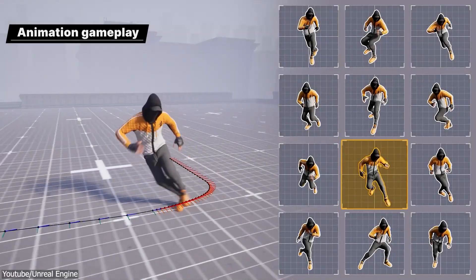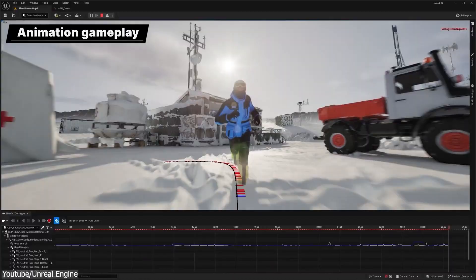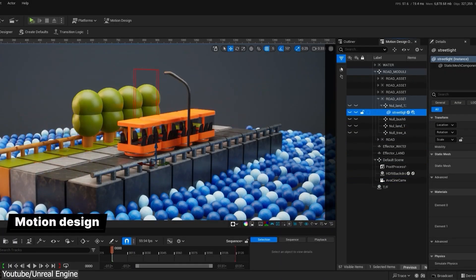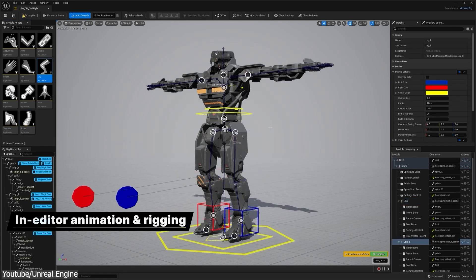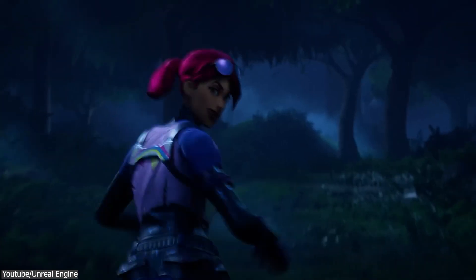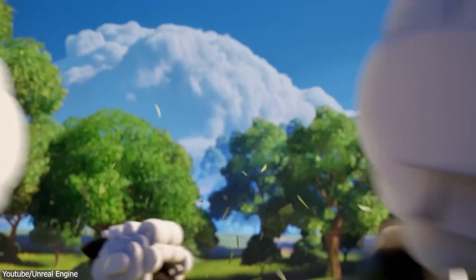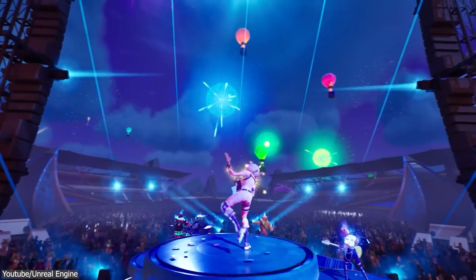Unreal Engine 5.4 has just arrived, and once again it is packed with new intriguing features and improvements. With a new and exciting toolset, they have been using it to build and ship the likes of Fortnite Chapter 5, Rocket Racing, Fortnite Festival, and LEGO Fortnite. So what are these tools in question, and are they worth the hype?